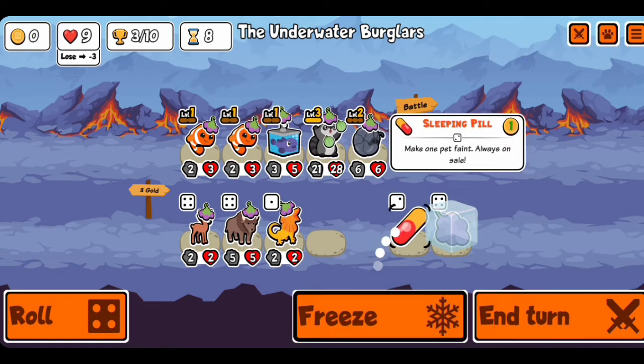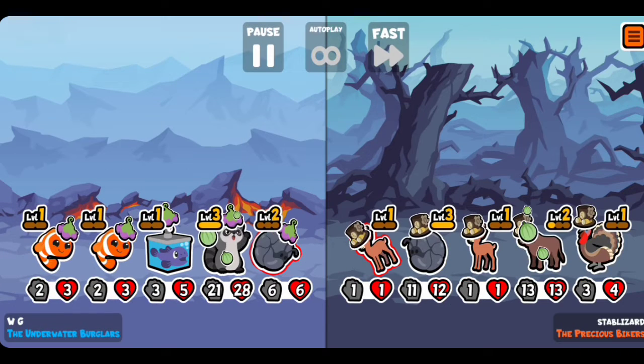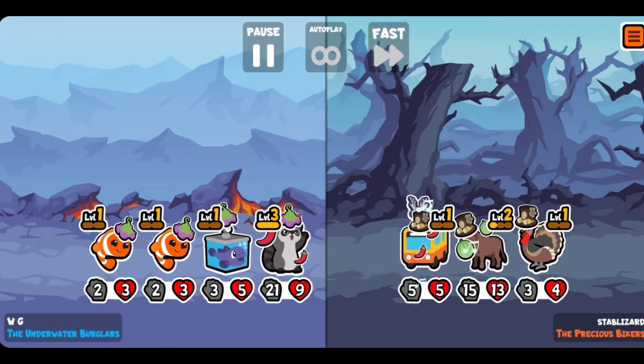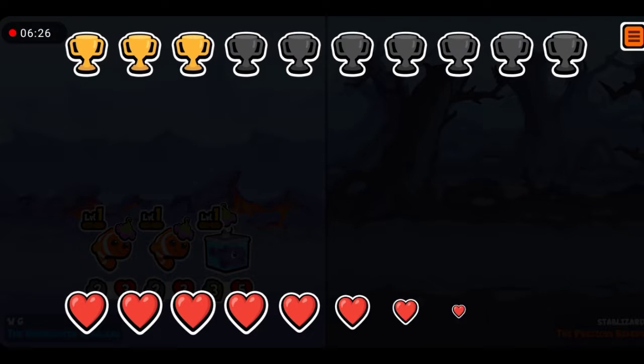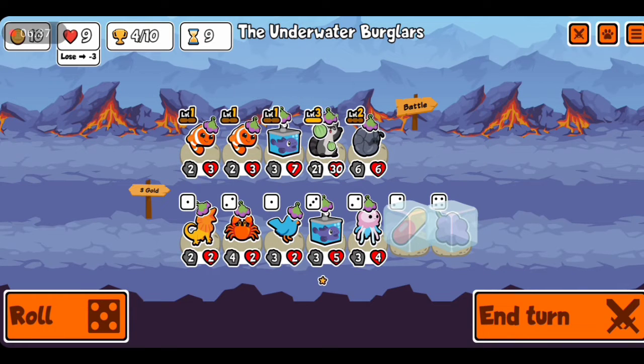So we can buy the blood fish that will peel into the crown fish next, or we can upgrade this to level two. You need to see this - the raccoon steals melon, steals melon again! He actually has only one life left and he stole the melon from the ox, making the ox completely useless.